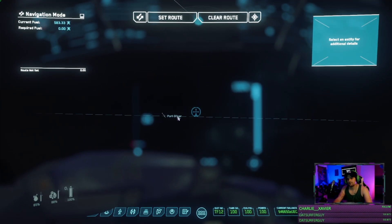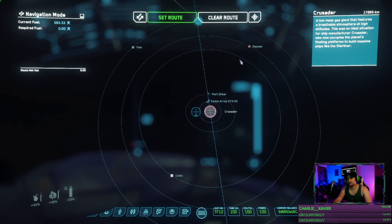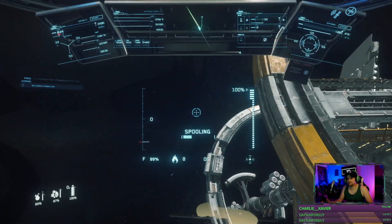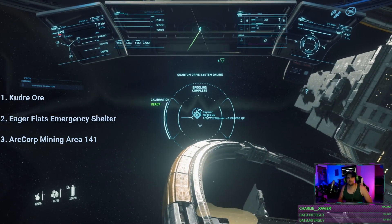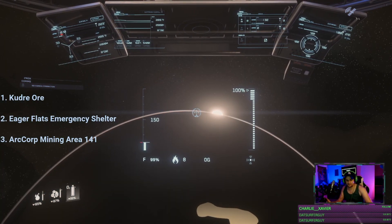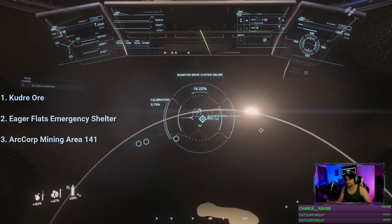When you get in, you need to look at your map and find Crusader. Once you find Crusader, you're going to use Port Alasar as your home base, and you're going to find Daymar. Go to Daymar and spool up. When you get there, look for either Kudret Ore, Eager Flats, or Arc Area 141. Generally those have some pretty good spawns for the ore you're looking for.